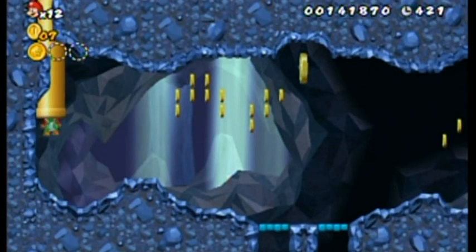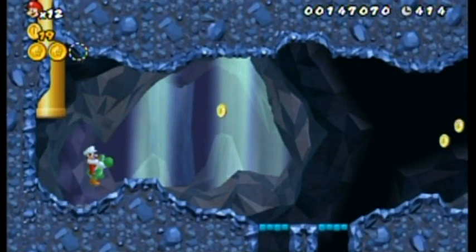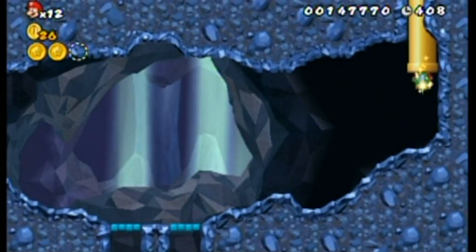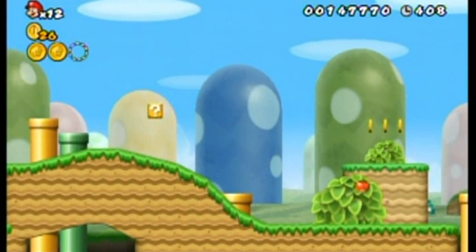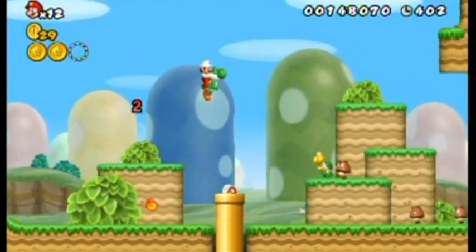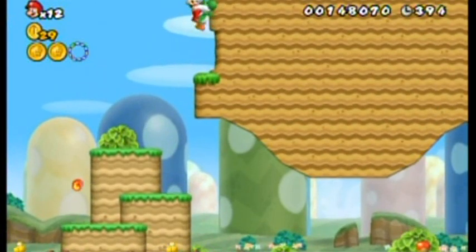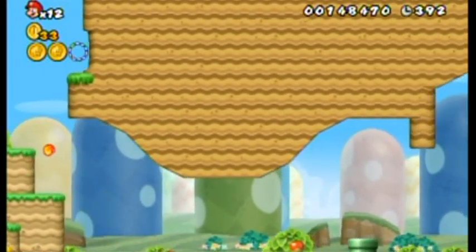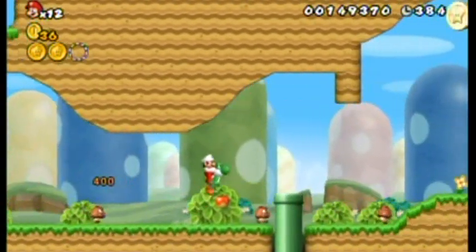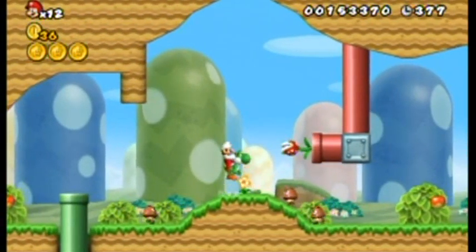Over here is a little secret. There's a coin up there — I think you need Yoshi for that one, and probably all three coins. Up past the ceiling here with Yoshi, there's a bunch of coins and the secret exit is down that way. I'll be back there a little bit later, but for now I'm going to get the normal exit by following the normal path.